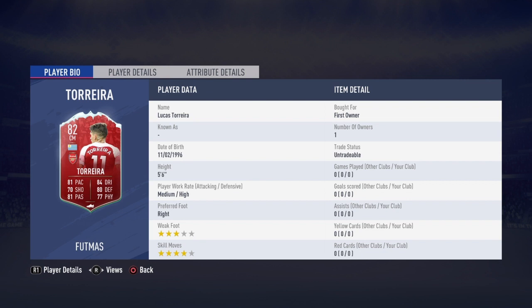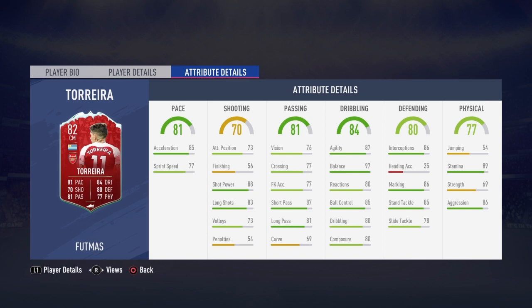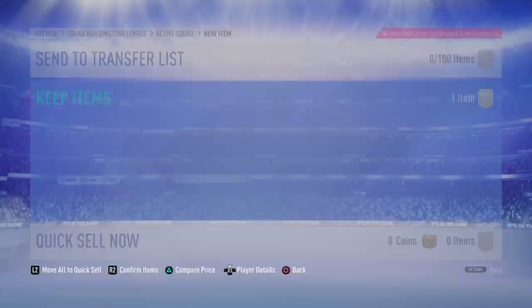It's nice, isn't it? Five foot six, but I think that card is really nice — 87 balance, 89 stamina. He's going right into the team.